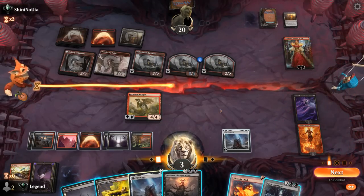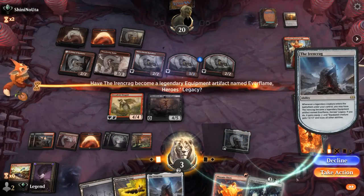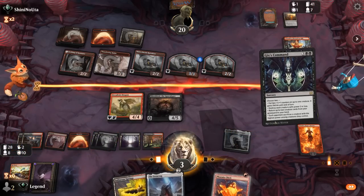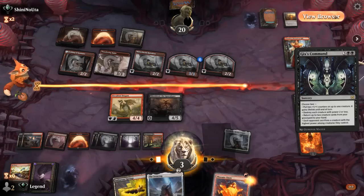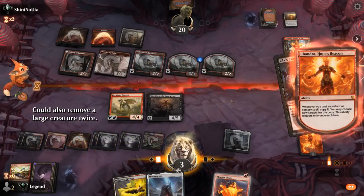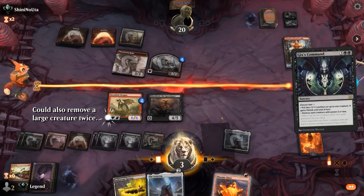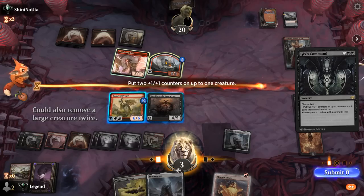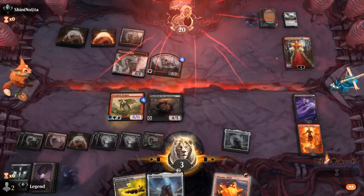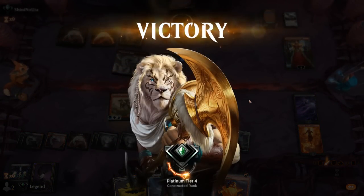Gix's Command — that'll certainly do it. Play Shielded. Now I can transform Ironcrag since we have another one, then Gix's Command destroying their small creatures and giving two +1/+1 counters and lifelink — copied. Then the second Gix's Command chooses the same modes, growing Decadent Dragon once again. And that does it — awesome, very close game against a more mid-rangey variant of red aggro. On to the next one.